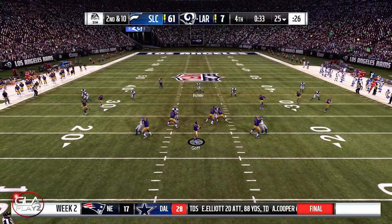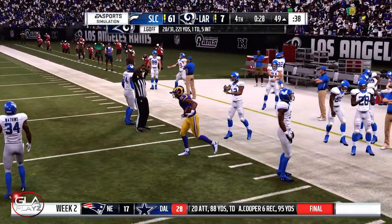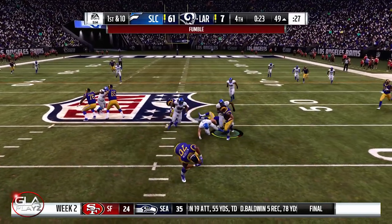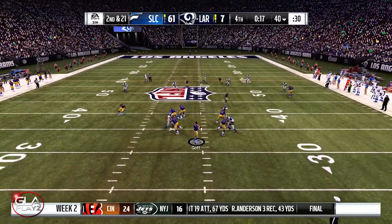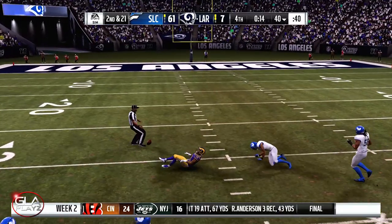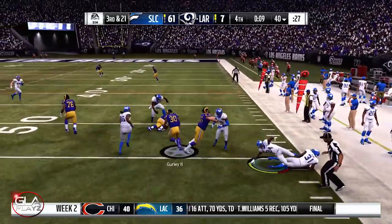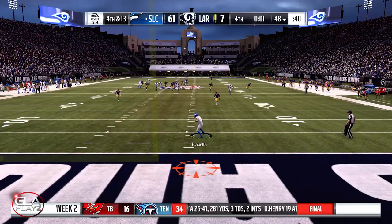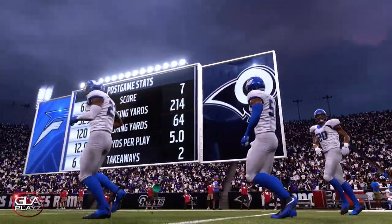Rams have the ball, Goff throws complete to Brandin Cooks. First and 10 at the 49, they're just trying to get another score on the board. Goff gets sacked and stripped but the Rams got the ball back. Pass deflected — good play by my corner. Third and 21, pass complete to Gurley with a spin move. We almost blocked the punt. And that's gonna be the end of the game — the Flyers win week two 61 to 7! Our offense played really well, ton of rushing yards and passing yards, Cam Newton played lights out.